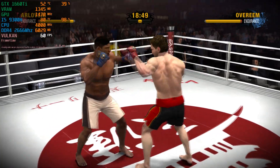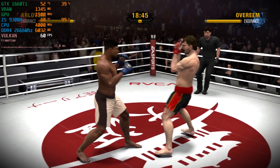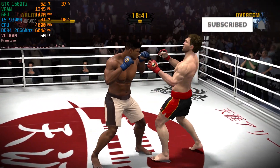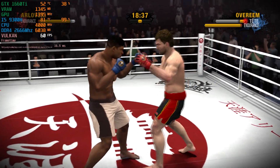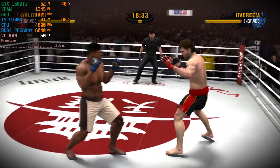Arlovsky throws a nice high kick. Some pretty impressive defense on display as he was able to use his quick reflexes to block what looked like a knockout head kick. Chin check? How about soul check? These guys are swinging for the fences.